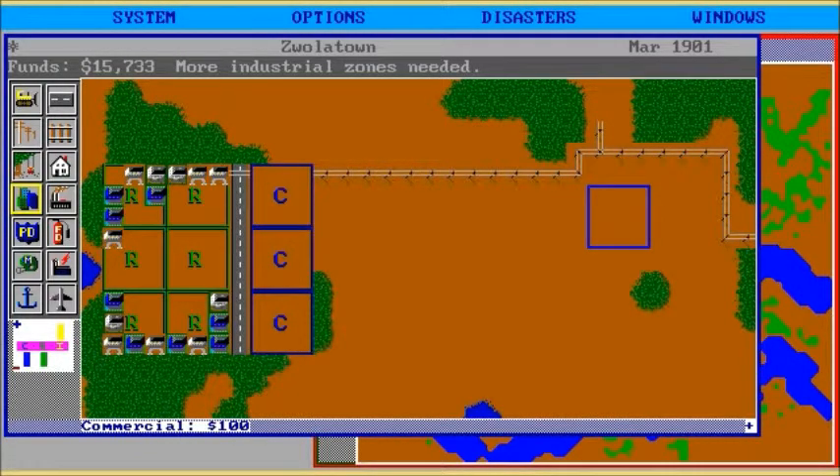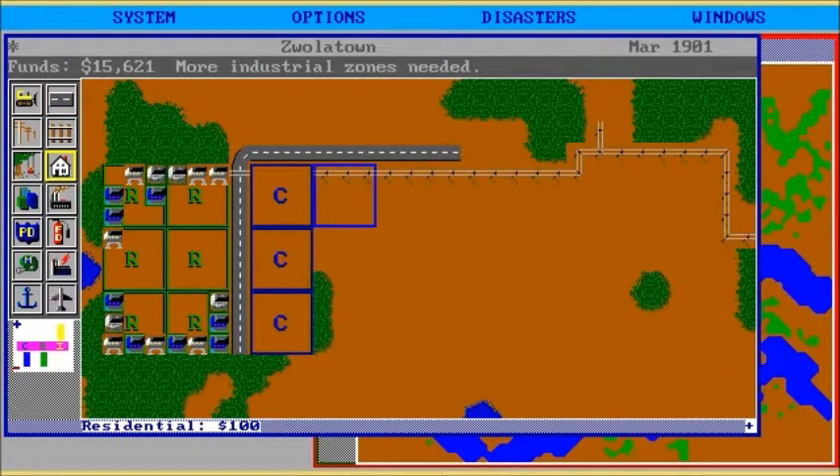They wanted commercial zones and now nobody's using them — I feel a little hurt and offended. So we'll take a road over here. Oh, we can't because that's going to get in the way. So what we'll do is pop in some more residentials behind the commercials. This is called town planning, people. And then we can take a road down there.